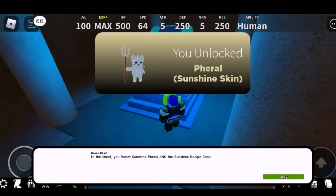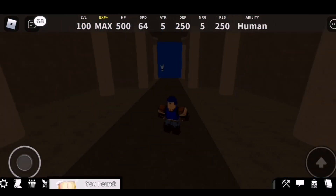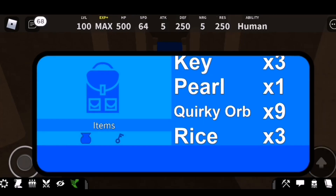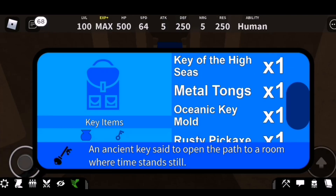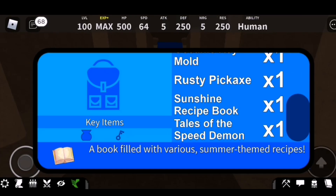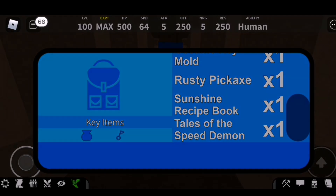In the chest you found the Sunshine Pearl and the Sunshine Recipe Book. Let's see what this does for us — it should be in our key items. The Sunshine Recipe Book is a book filled with various summer-themed recipes.